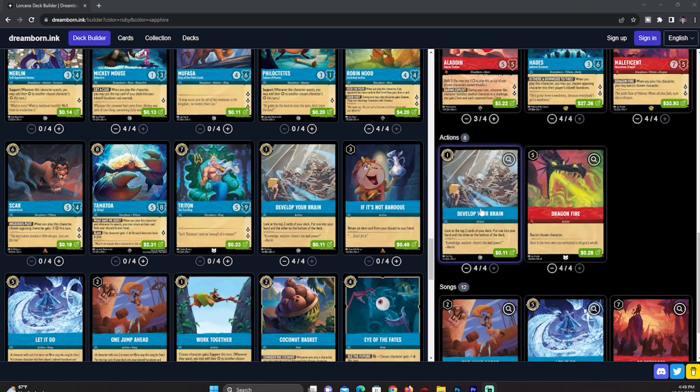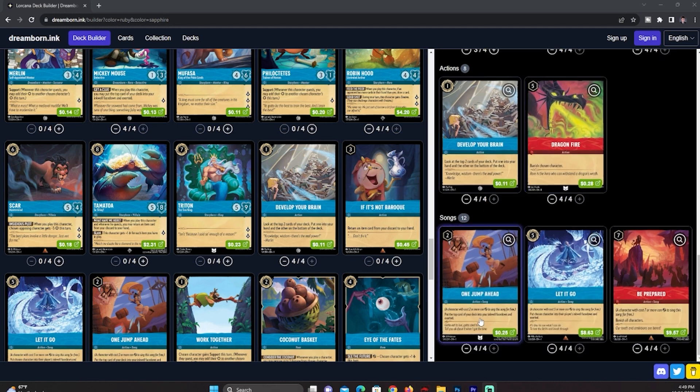We have four Develop Your Brain, a very good card to start the game because it allows you to draw one card into your hand. Four Dragonfire, four One Jump Ahead — again because we're a ramp deck we want to ramp up into our stuff. We also have four Let It Go and four Be Prepared.